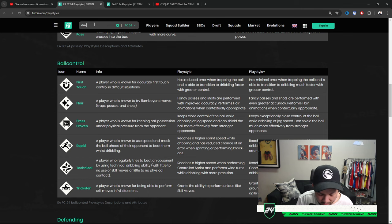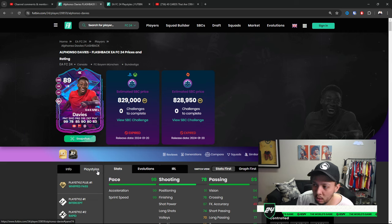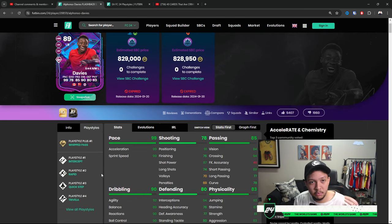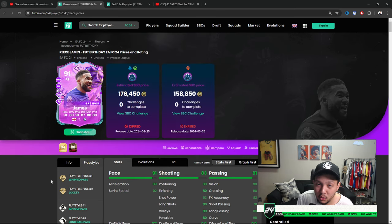For fullbacks, who's the best — maybe Davies? With Team of the Season coming, we'll see soon. Davies has whipped pass, which is the most OP one for fullbacks. Having some sort of running playstyle like rapid or quick step is nice too. Jockey is another important one — Reece James has jockey plus. Holding LT/L2 on PlayStation activates jockey, and they lock onto the player while defending, waiting for the perfect moment.